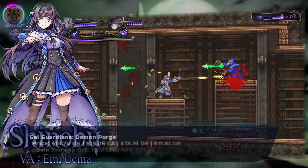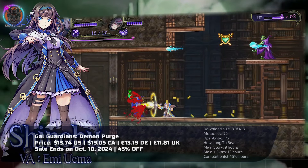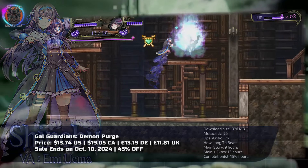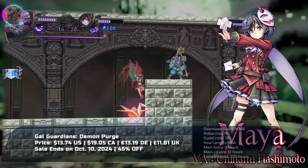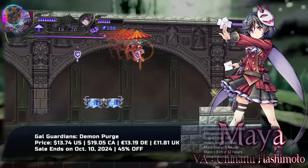Two Demon Hunter sisters must battle their way through a demonic castle to save their school in this 2D action adventure, Gaol Guardians: Demon Purge. Switch between the two characters, each with unique abilities to tackle bosses and uncover new routes. Defeating bosses grants new weapons, expanding your exploration options.